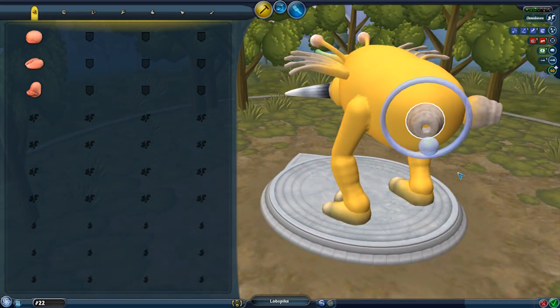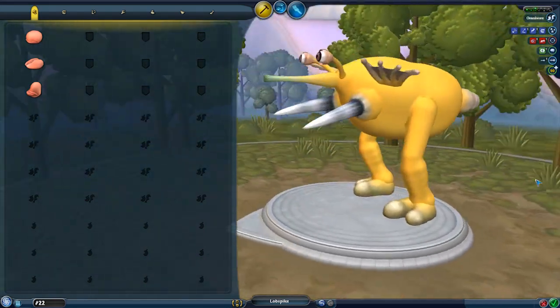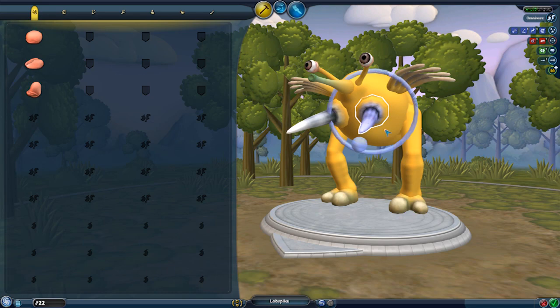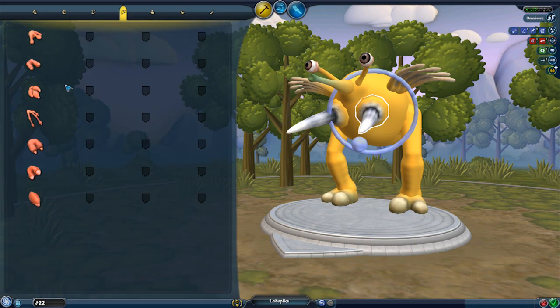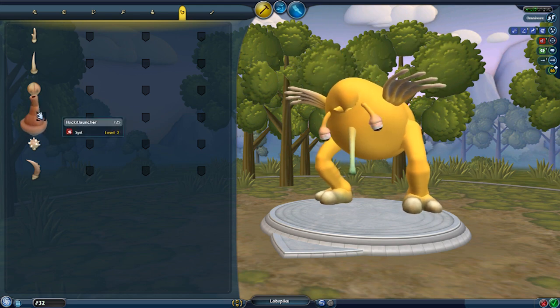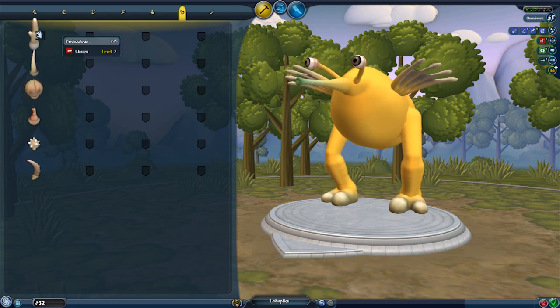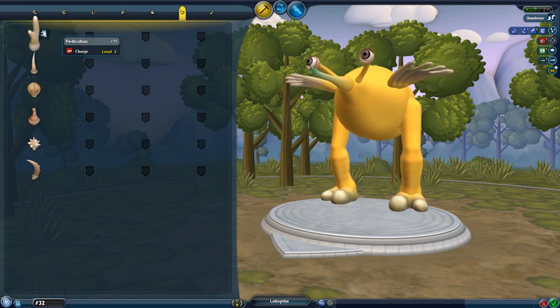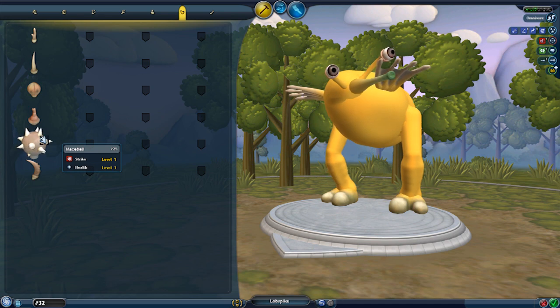It doesn't matter really whether this is on the back or split like that, but we'll stick with that. We'll make this kind of like that, maybe. Are there any other types of weapon sorts of things? So what does this give us? This gives us now 32, and now we can — let's play with this a little bit. So 25, this gives us level two charge, or we have spit level two, one health — I don't know what that means exactly — or if it's strike, oh, mace ball! Wow, that's cool.